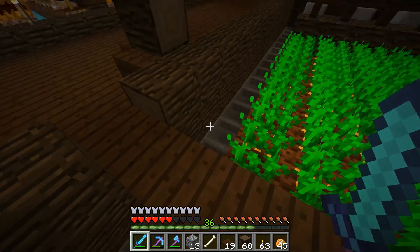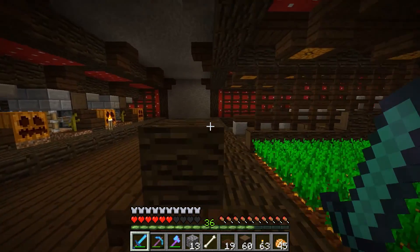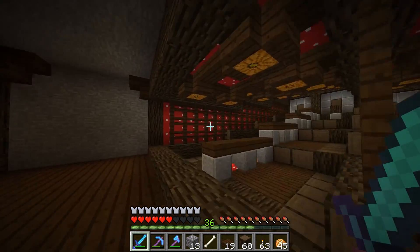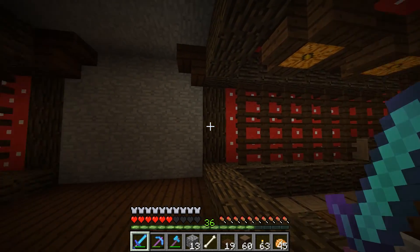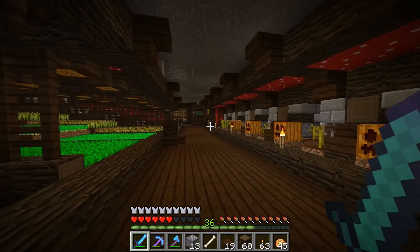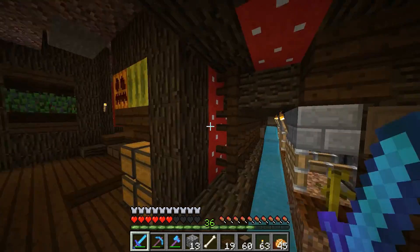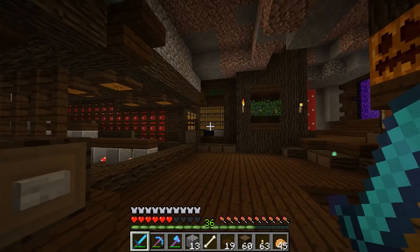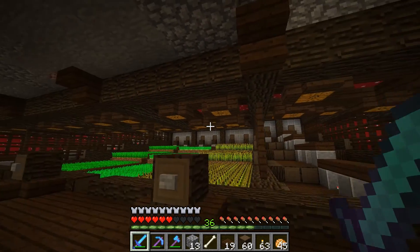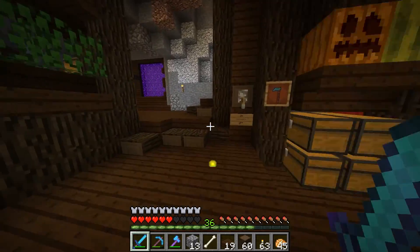I got the stone out of there, put red mushrooms all on the ceiling, and I put red mushrooms behind these fences here. So we just have like the roof here and the wall there, but everything else is all covered up. I covered this up all nice and pretty. Looks good. I like it. Very polished up. Looks very nice.